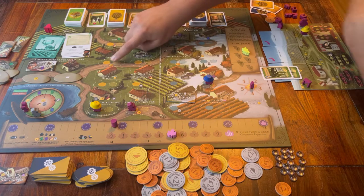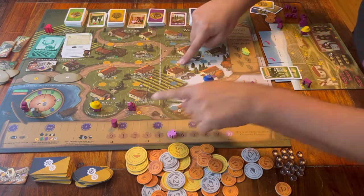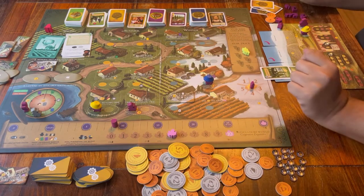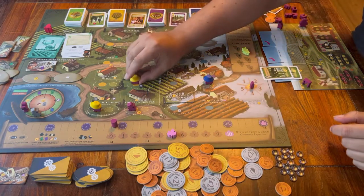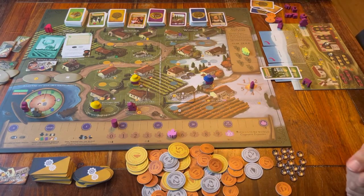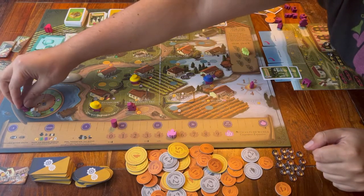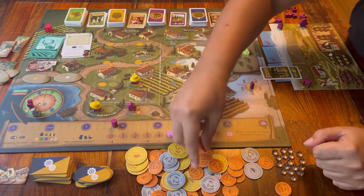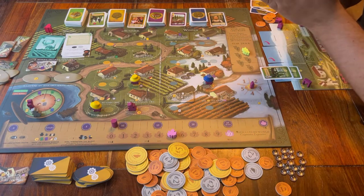A few spaces also say that you actually have to pay something if you put the tile there. When it's your turn and you don't have any workers left to place or you don't want to place any more, you move your own little rooster to the inner circle and you can choose one of the bonuses that you see there. Then you wait for all the other players to also finish summer.